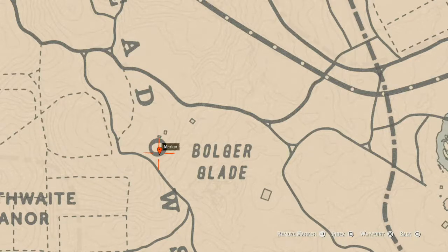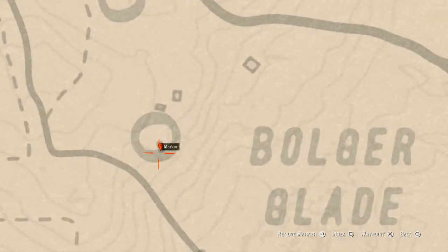This is a coin right here at this location. There's a brick or rock outline for a house right here — stand right in the middle of it and pull out your metal detector and that's what you will get: a random coin.